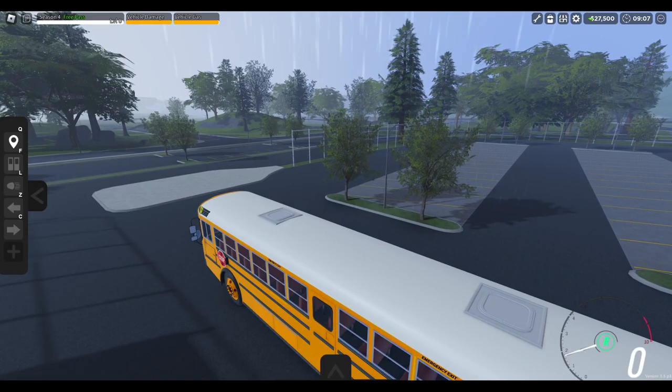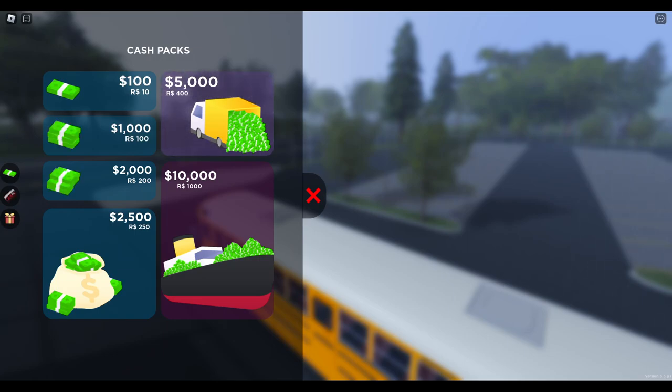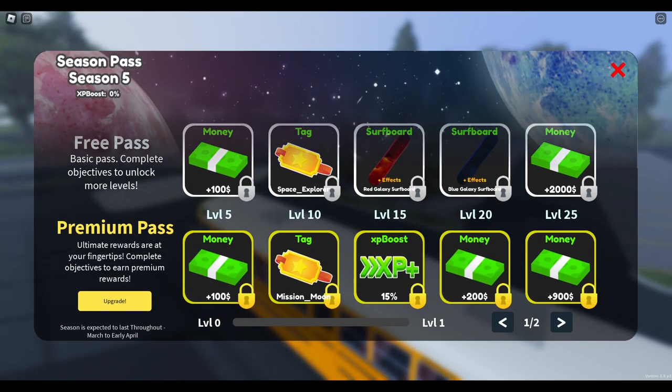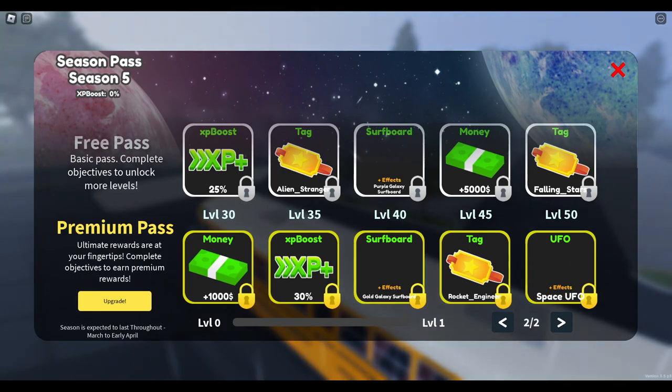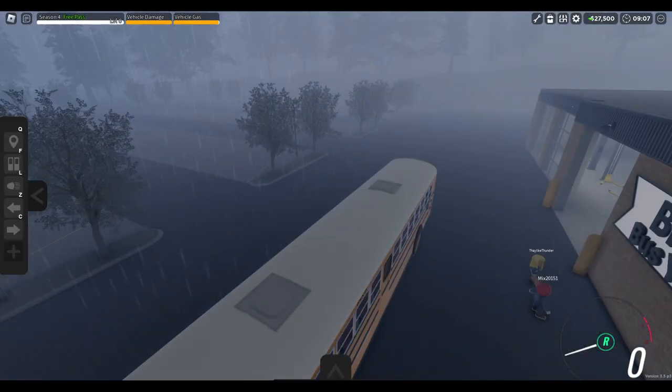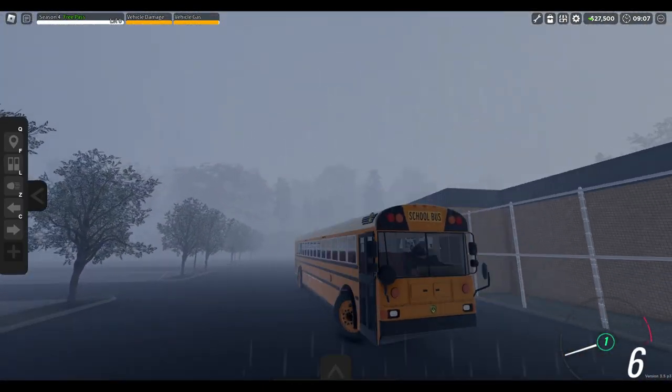So let's check out the season pass here — I actually haven't checked it out. So you got some surfboards, XP boosts, tags, more surfboards, and a UFO. Interesting. Oh, there's the weather system right there.